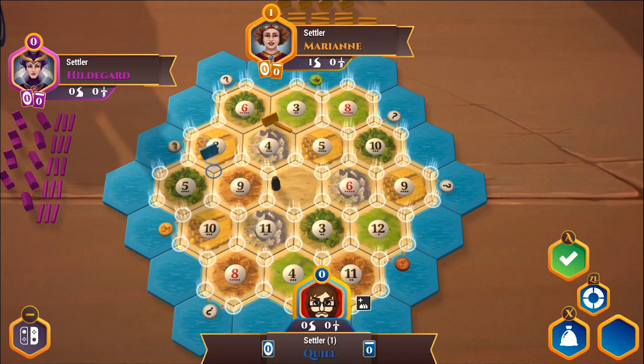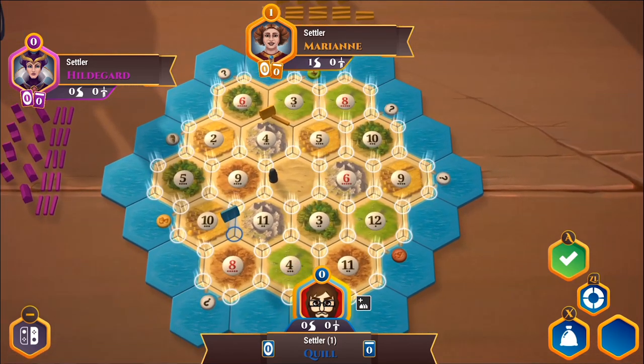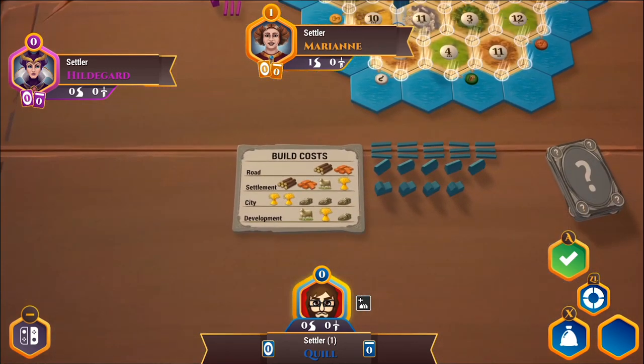The way you collect resources is by placing a settlement. When you have a settlement next to a tile and that number gets rolled — even if it's not your turn — you produce that resource. So if someone rolls a ten and I have a settlement adjacent to a wheat field numbered ten, I collect wheat. Multiple people can collect on the same roll. Settlements are also worth a victory point, and if you upgrade to a city, it's worth two victory points and gives two resources instead of one.